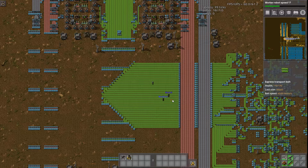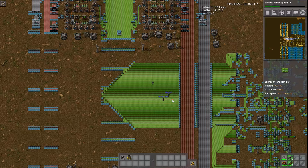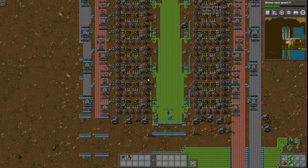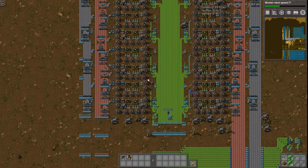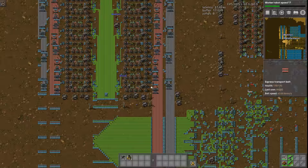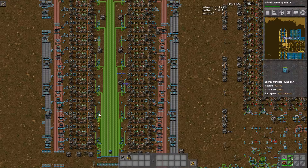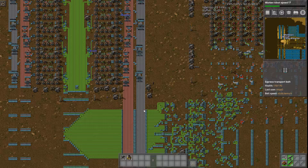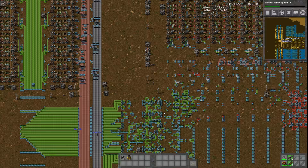It's not very often you see 34 compressed lanes of green circuits. The top side is pretty much identical except those lanes are not undergrounded — that was for version 16 testing and comparing active entities. Before undergrounding, there were chunks with over a thousand active entities in the creative test world.